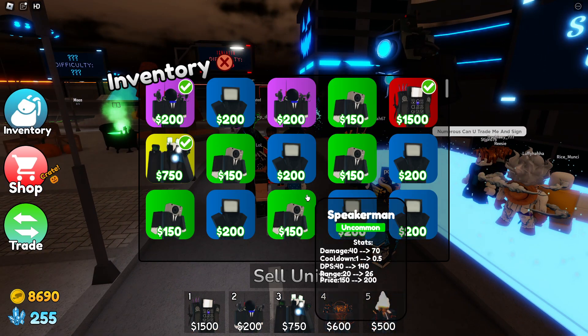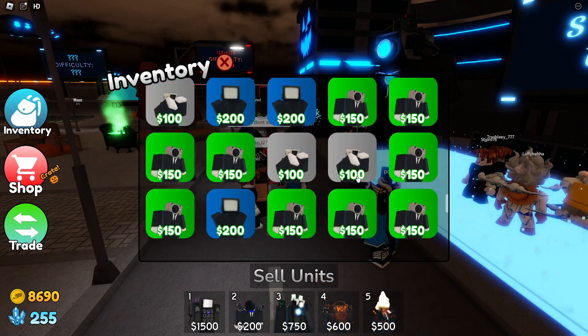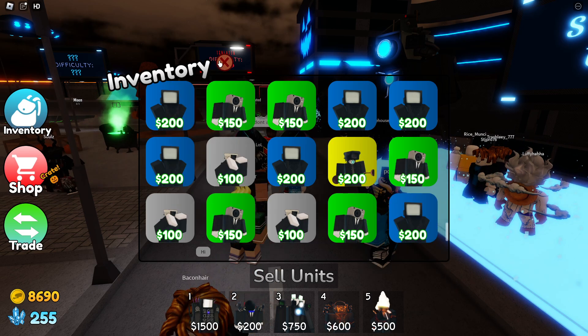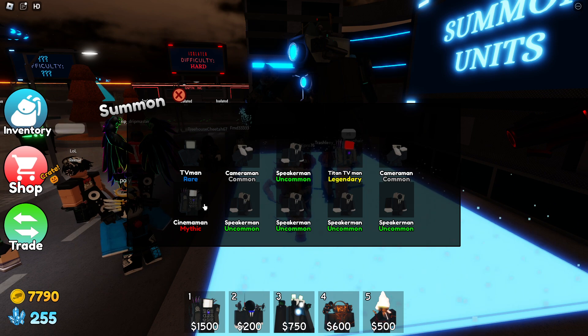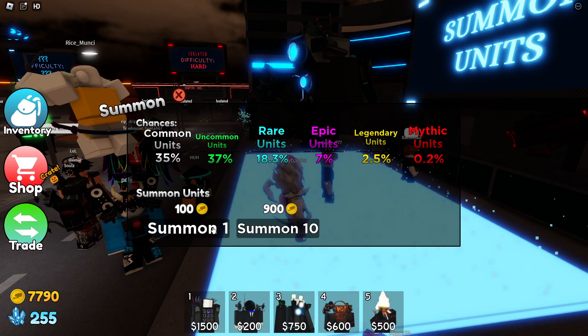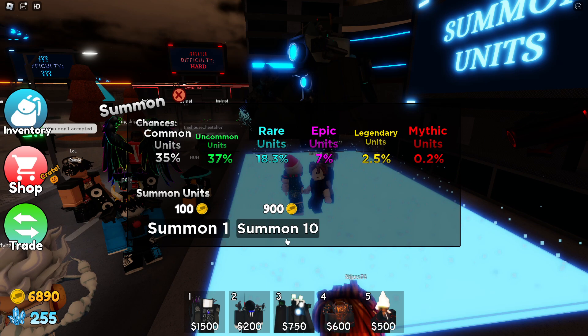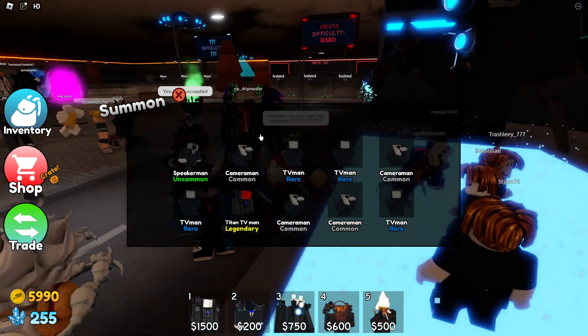We got a legendary Ninja Cameraman — we had that in the old game and it was really good, but it actually kind of sucks in this game. But oh my god, we just got a mythic Cinema Man! I already had one but getting another is pretty cool. I still want the upgraded Titan Cameraman though.